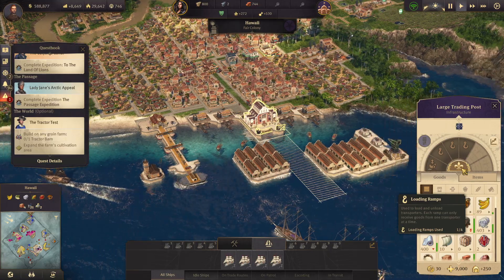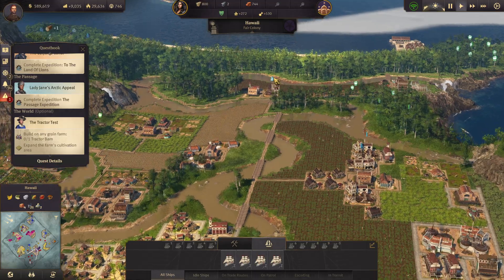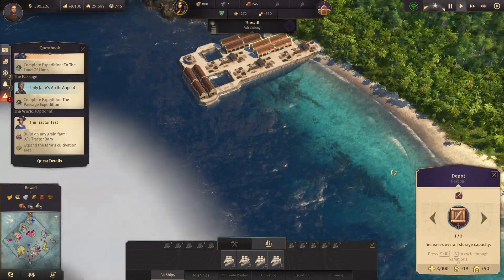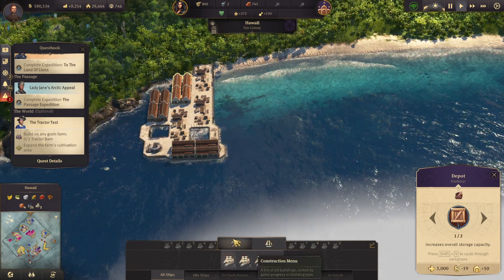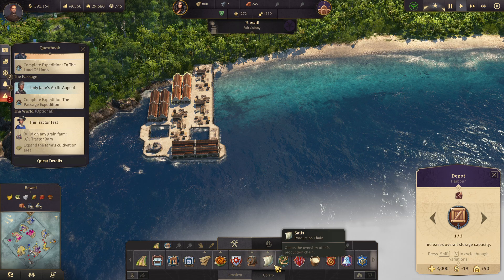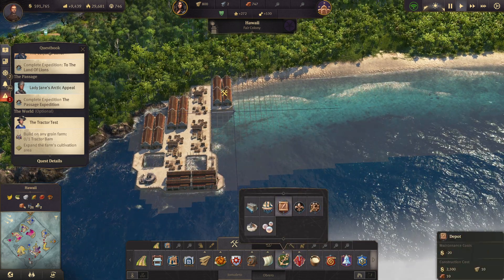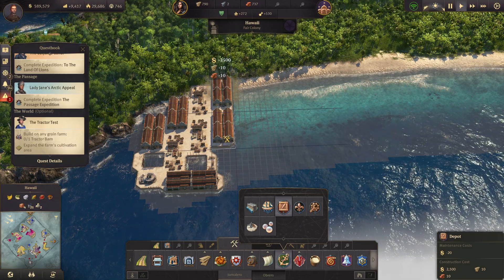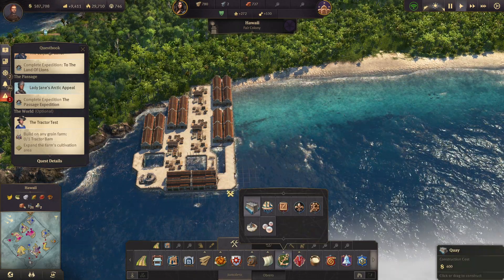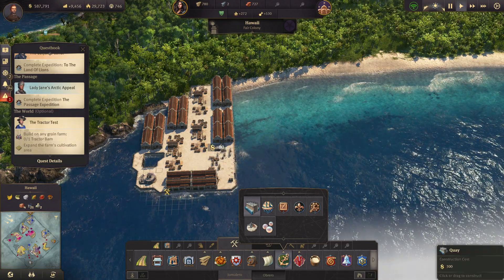I can't upgrade this anymore, but I can probably build some more storage. I want to just have a huge storage value here because it's going to take a lot to move these goods later on. I'm probably going to set up a trade route specifically for just coffee here, because I know they guzzle it.